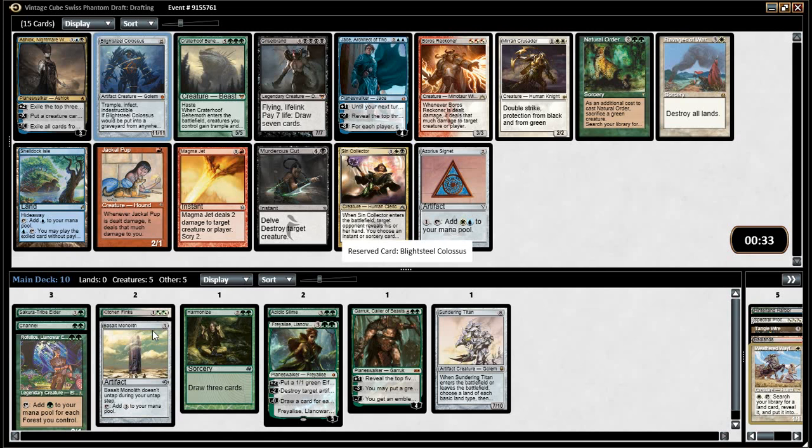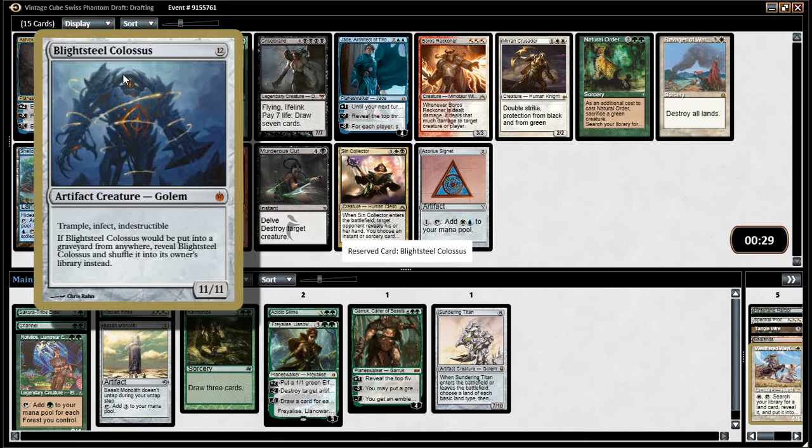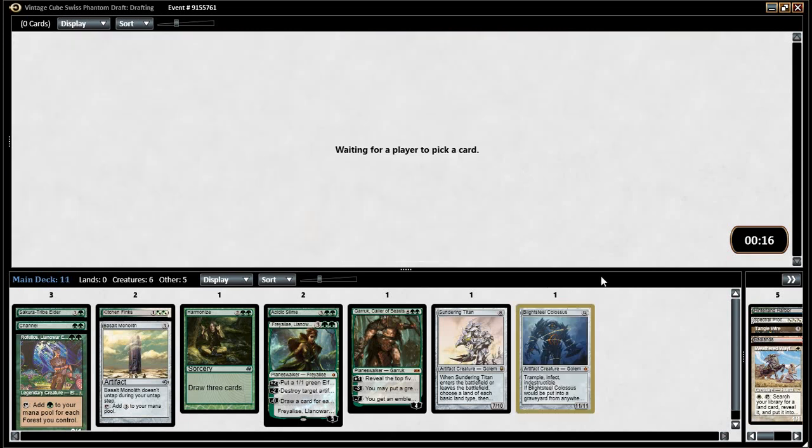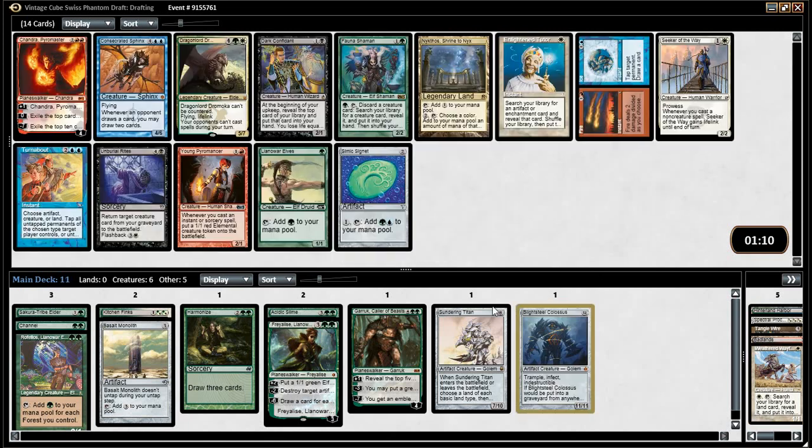For me, green-white are talking colours. I'm leaning towards Blightsteel — that might be just incorrect. The tiebreaker for me is you can Channel a Blightsteel. Turn 2 Blightsteel is hard to pass up. Alright, I'm in on the Blightsteel.